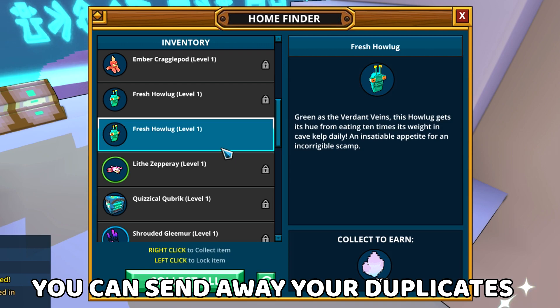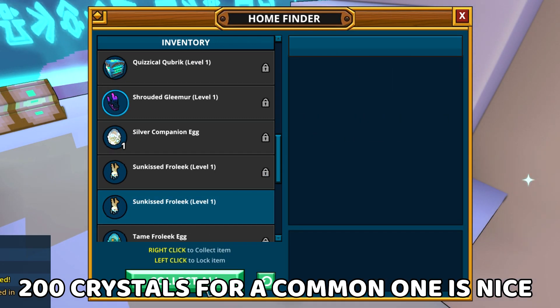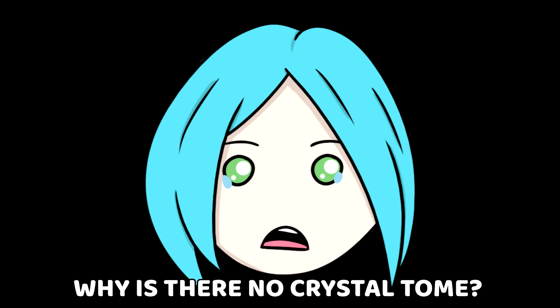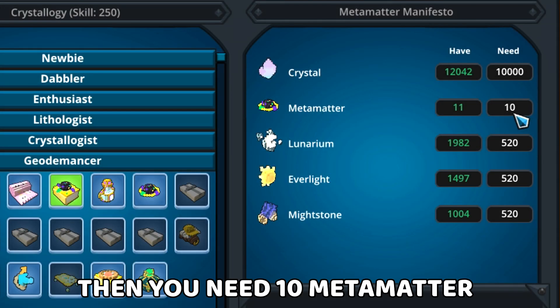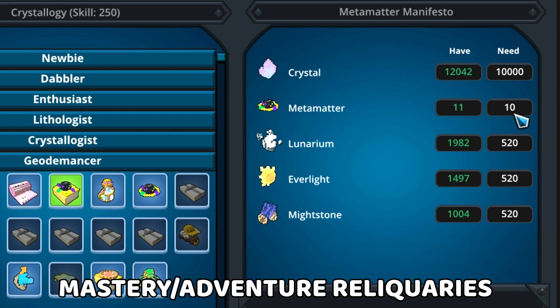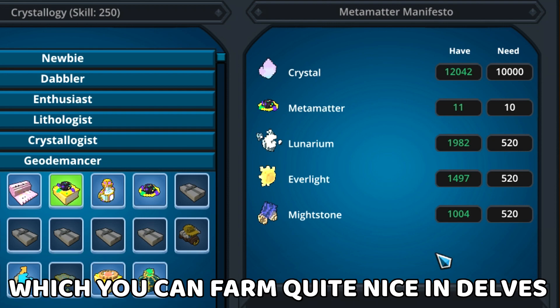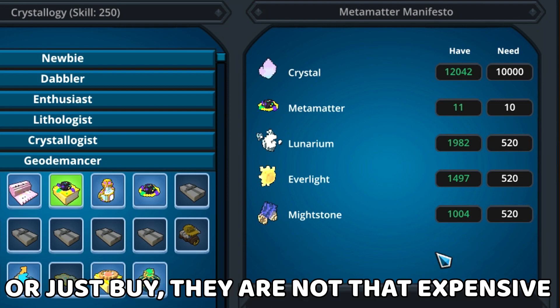You can send away your duplicates of your companions to earn a crystal — a common one is nice. But there is no crystal tome. Then you need 10 metamatter, which I suggest you save from the mastery and adventure reliquaries, and these other materials, which you can farm quite nicely or just buy — they're not that expensive.